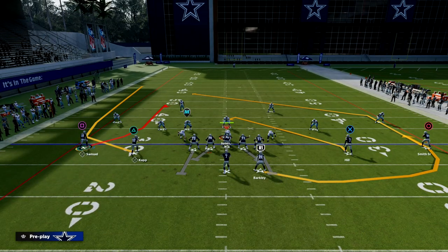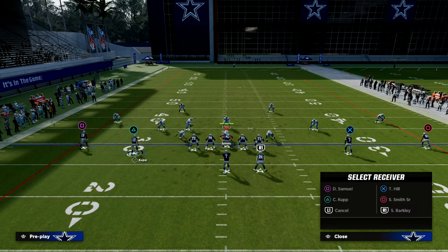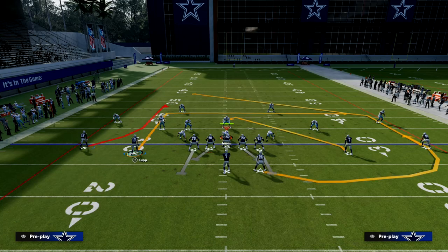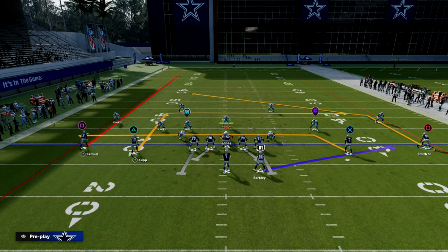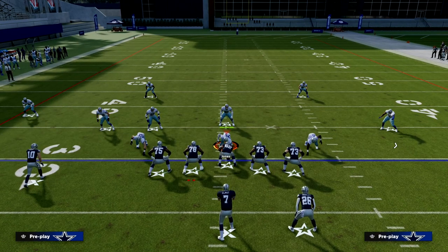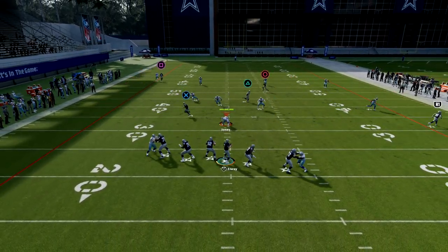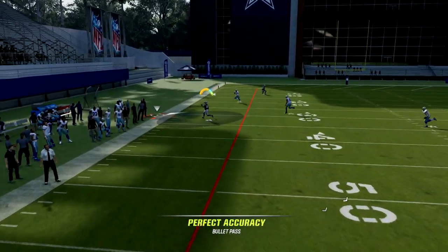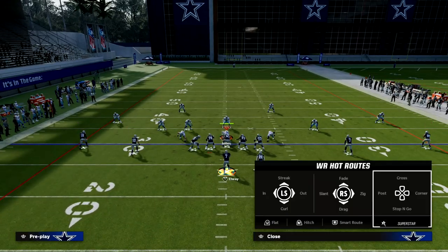What I like to do with this is essentially create a shallow cross concept. That basically looks like this: we put Cooper Cup on a smart-routed in-route, streak Debo Samuel, drag Tyreek Hill, and I like to block-and-release my running back to pick up any pressure they might send. It's a simple shallow cross concept, and what you'll notice is that it's actually going to be spaced a lot better than you might think. This post route is going to cook zone coverage — it's really good against both zone and man coverage.